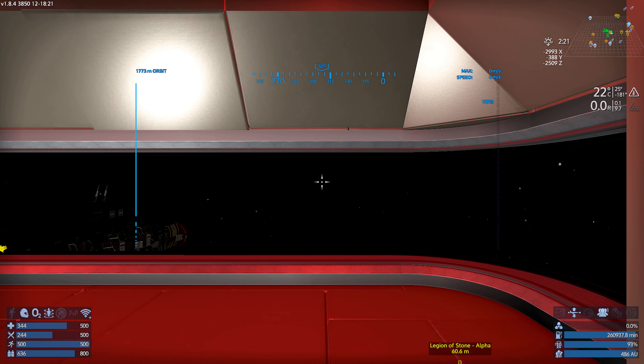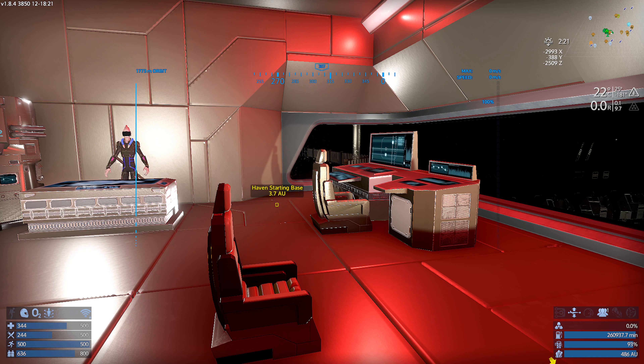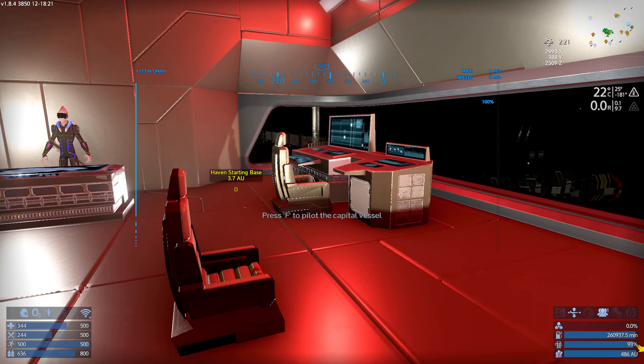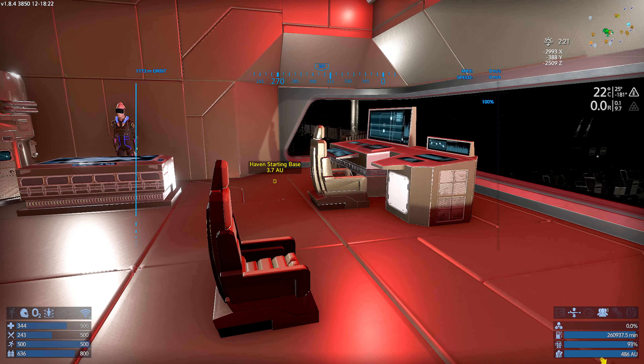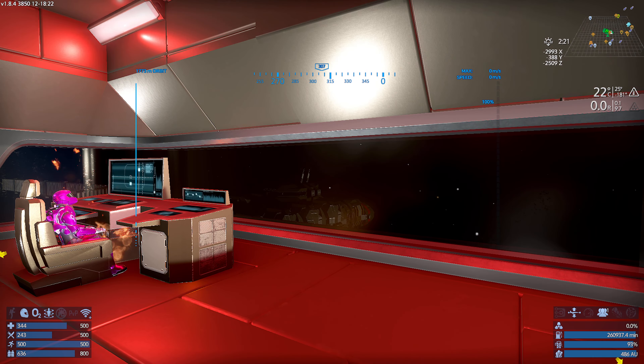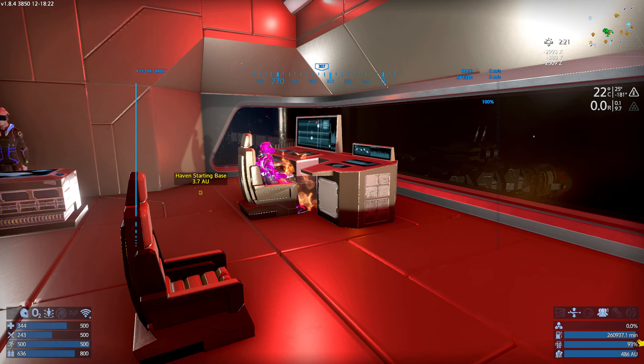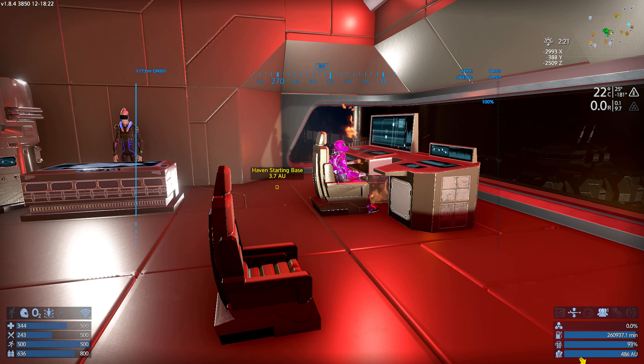I'd like to put a dancing human, but — oh, you can get dancing humans? Yeah. So when you place them down, you can right-click and switch what they are? No, there's different types that you pick when you're using them. You can do it in creator mode.